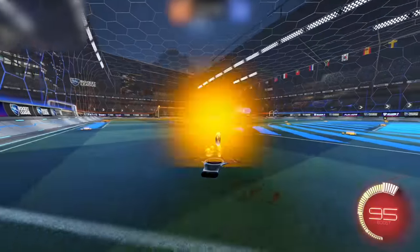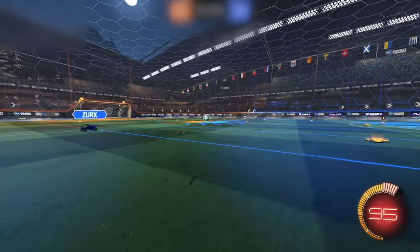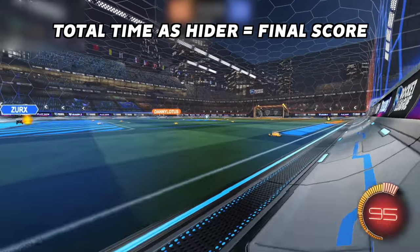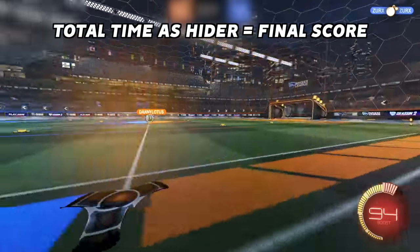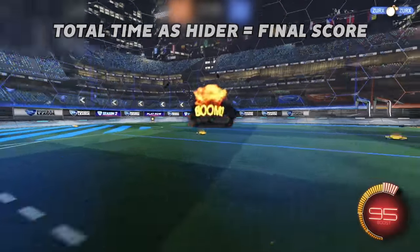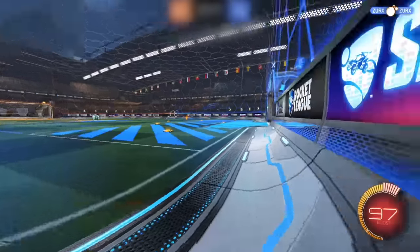Both of these game modes are key for today's episode because we're going to use a standard field and hide in plain sight using Stealth, but be careful because if you don't continue to collect boost, you'll give yourself away after dropping below 70 boost.